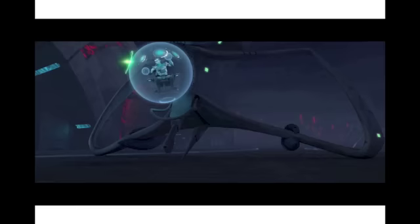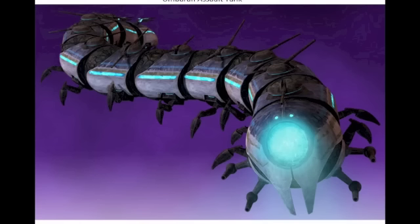Next up, this is one of the Umbaran fighters, which the clones used to destroy the main flagship. This was a really nice vehicle and would be great to see in Lego. Next up, this is the Umbaran Assault Tank — a very unique caterpillar-style vehicle. This would be a cool playset version that many folks would buy multiples of. Maybe include a few Umbarans and a few of the 501st Troopers in the Episode 3 form.